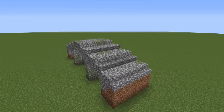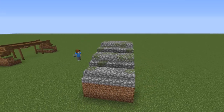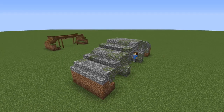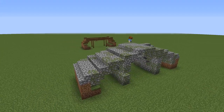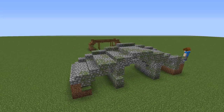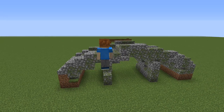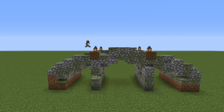Now I add mossy cobblestone, stairs and slabs everywhere into the bridge to make it look more interesting and detailed — like this it looks like a very old bridge. Don't be afraid to break up the texture too much; it will look much better. I add slabs on the top to create a kind of barrier, and with some spruce trapdoors and lanterns this design is also finished.